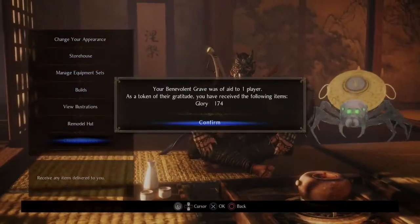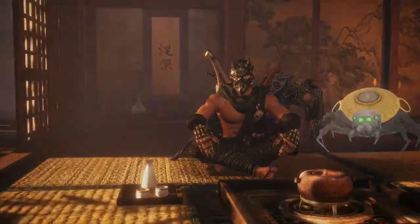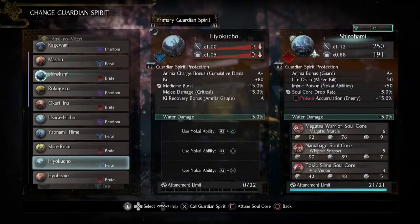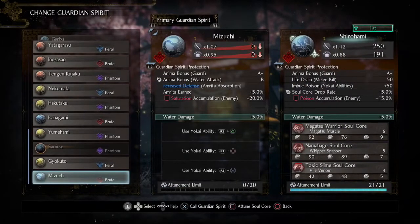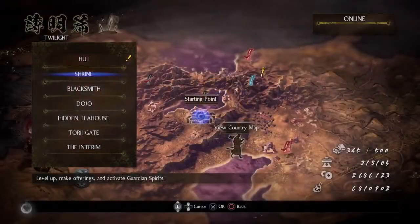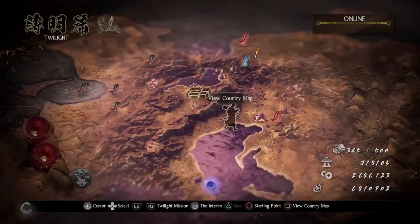Oh, check deliveries. And I can look at Mizuchi. Speaking of Mizuchi, let's see what it offers. Okay, it's a Brute Guardian Spirit that gives Anima Bonus A- while guarding, Anima Bonus with a Water Attack increased by B, Increased Defense for Amrita Absorption, Amrita Earn goes up 5%, and Saturation Accumulation on an enemy goes up 20%. Alright, that's pretty cool, but with the Tama Limit at only 20, that isn't very good — not terrible, but could be a lot better.